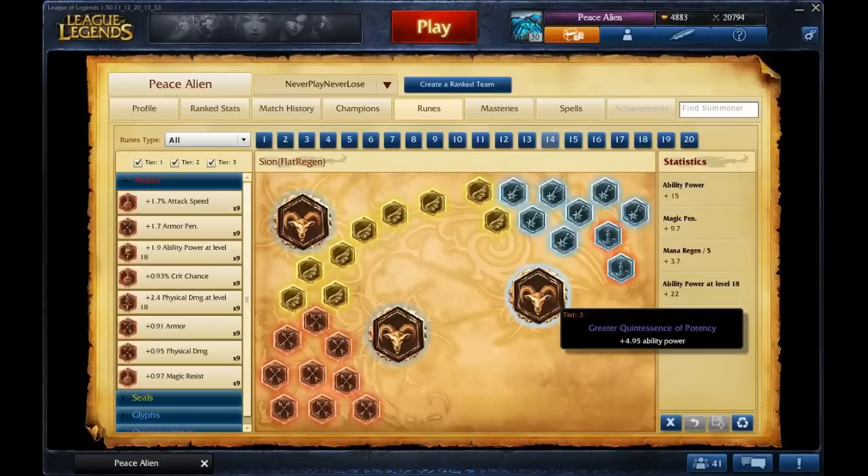For yellows, I have flat mana regen. Unlike Freak's setup, I feel AP per level is more of a 'you know what you're doing' choice. If you're watching this, you're probably just trying to figure out the champion. Flat mana regen will help a lot — Ziggs has mana issues if you're harassing all the time, so you're not going to farm all day, you're going to be harassing a lot.